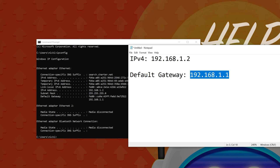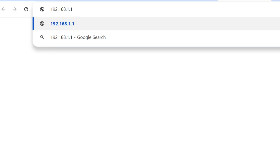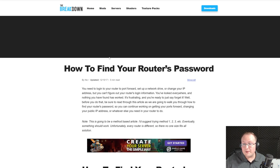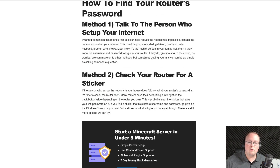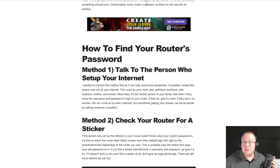Take that Default Gateway number and paste it into your browser address bar where you'd normally type a website and hit Enter. Some sort of login box will appear — it might be a pop-up, a GUI, or a web page. In that login box, enter your router's username and password. This is different from your Wi-Fi password. We have an in-depth guide with different methods — most people find it by method 3 or 4.